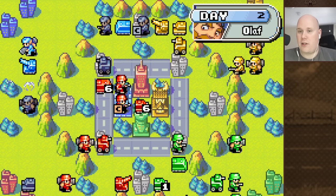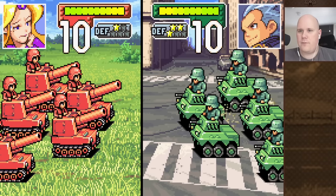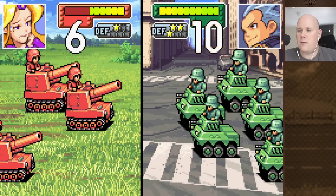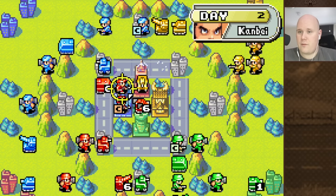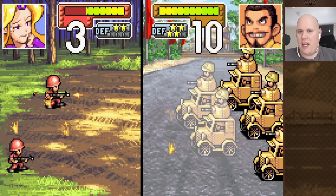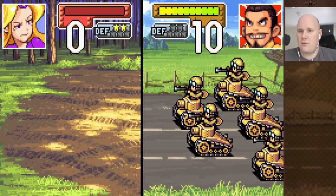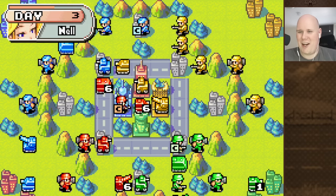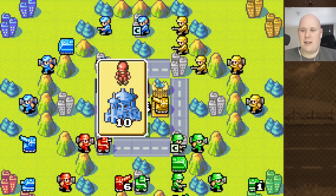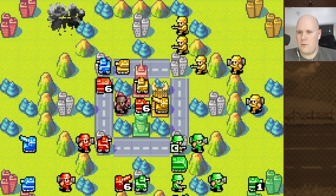So here comes the recons. It looks like I might actually be able to capture the HQ of Olaf, but again that only eliminates one third of the enemy. I don't think Kambai will be able to interrupt this. Kambai protects this HQ — that's actually pretty funny. All right, so let's capture here and eliminate Olaf.